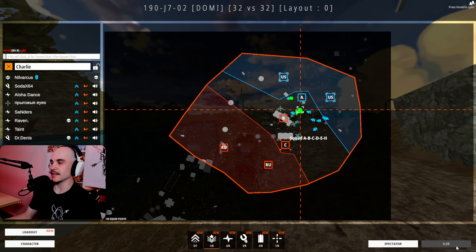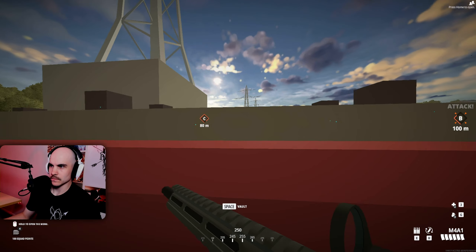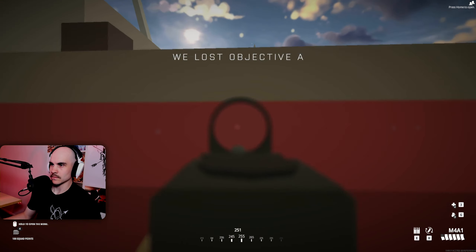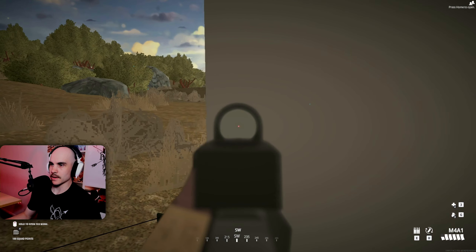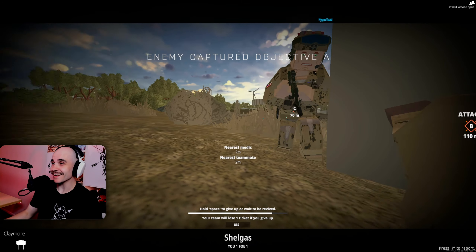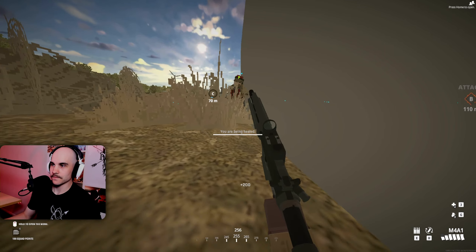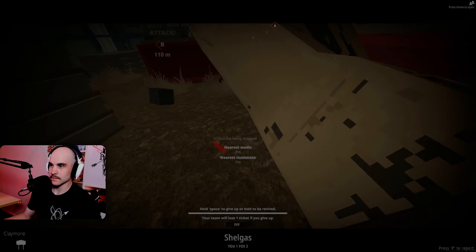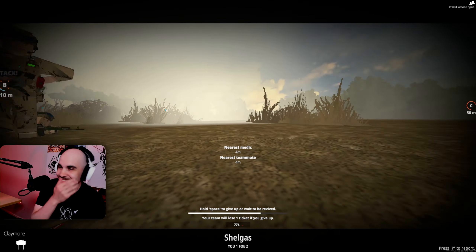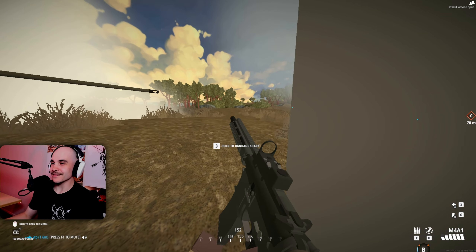I like this map — this map is much better than the other one. It's easier in the beginning because it doesn't have so much cover, not that many houses. Bro, I can't tell where the bullets are coming from. I even saw the claymore and I just ran into it — that must be stupid. There's a claymore on the ground. That's funny. Get in cover!